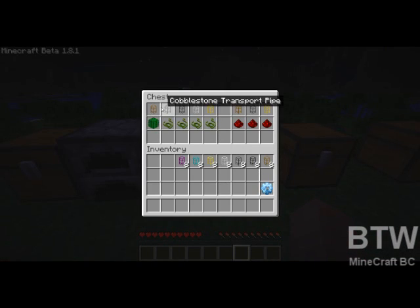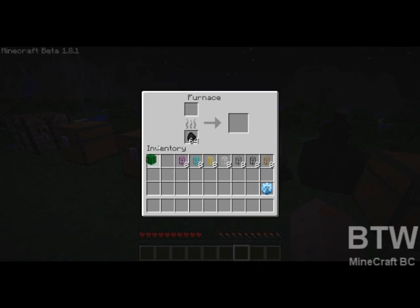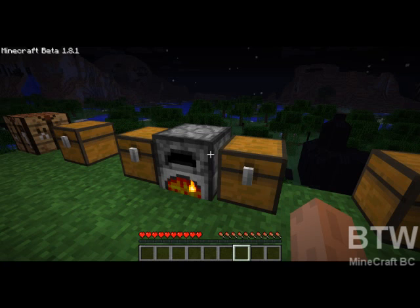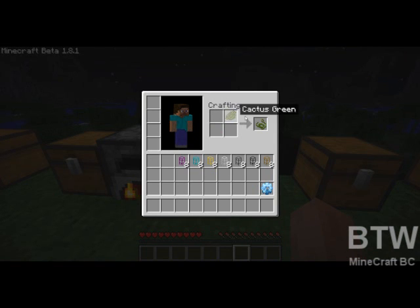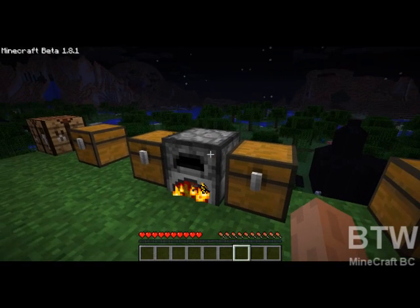Now we're going to get into the waterproof pipes. To make a waterproof pipe, you need to use a cactus — burn it in a furnace and this will give you cactus green. Use the cactus green in your crafting box and you get a waterproof pipe, called pipe waterproof.